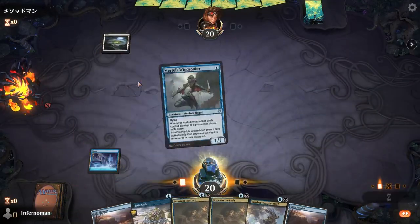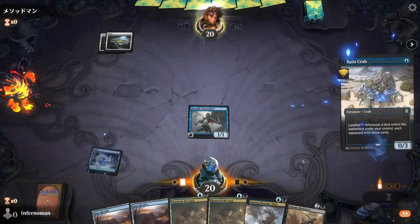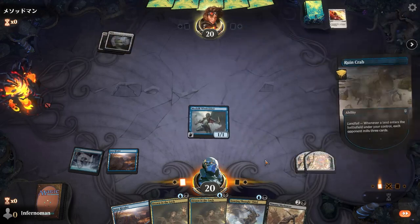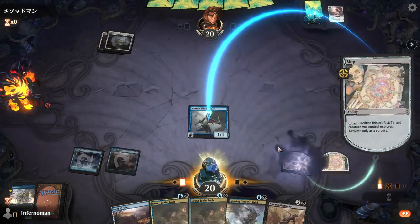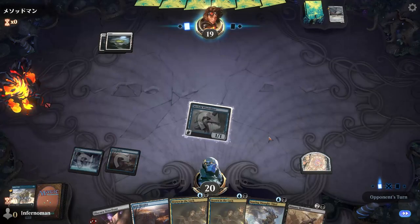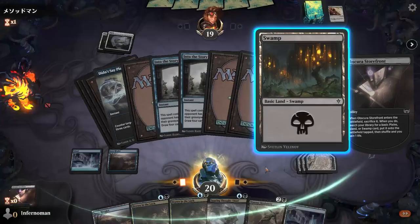Now for gameplay tips. This is definitely a draw-go style deck. For those newer to the phrase: you'll often just pass your turn and keep your mana open. The reason is that Nimana Sky-Dancer, Sorin, and Zulaport Duelist all have flash.